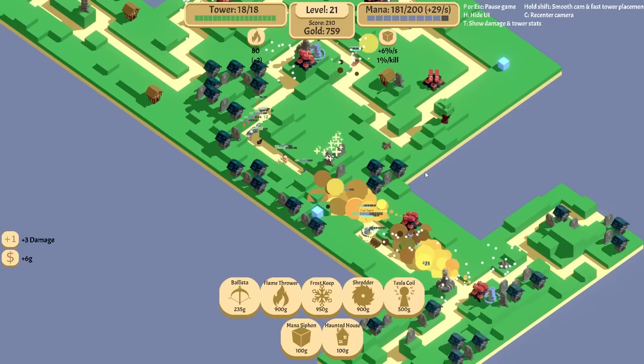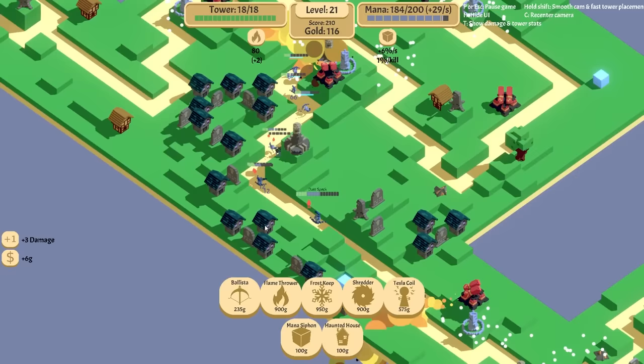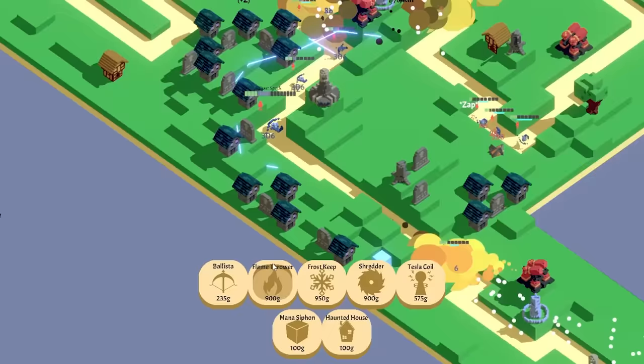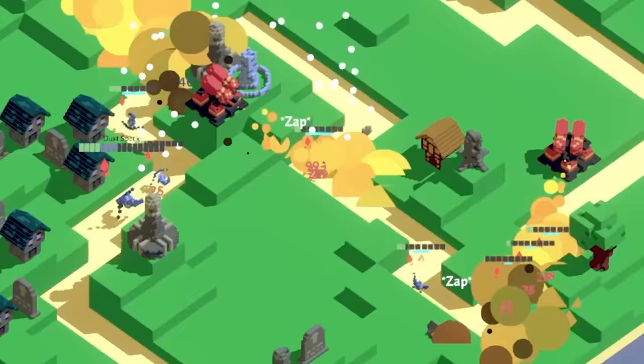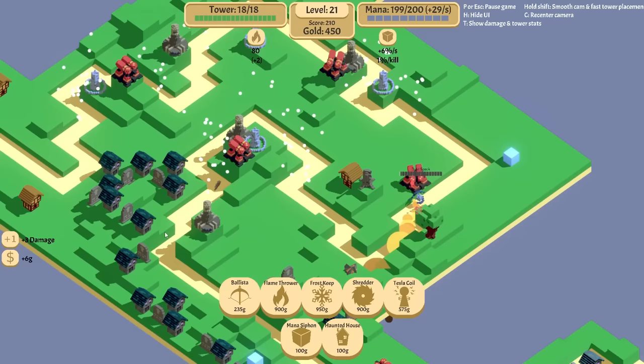If I put another Tesla coil here, and then have that target the most shields, and upgrade this to level seven — that's all the money I can afford. We can put in a frost keep as well as soon as I get 950 cash. These boys teleport too — I didn't recognize that. Doesn't matter, they're dying. Bro's about to die. Yes!